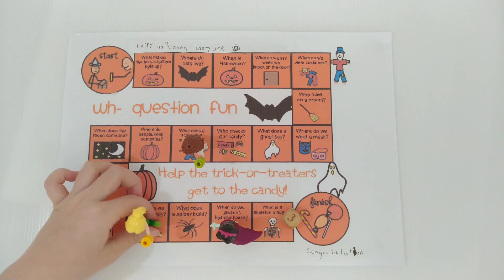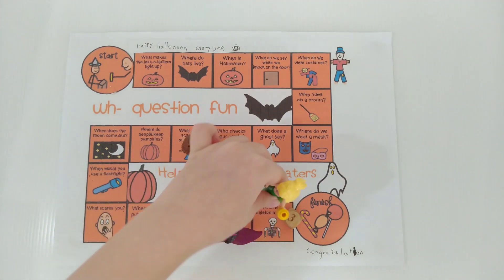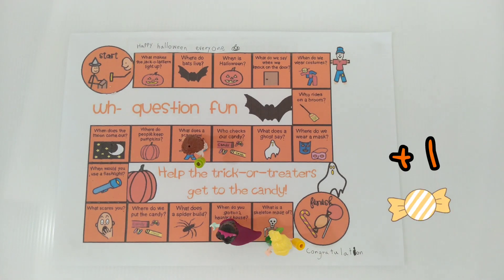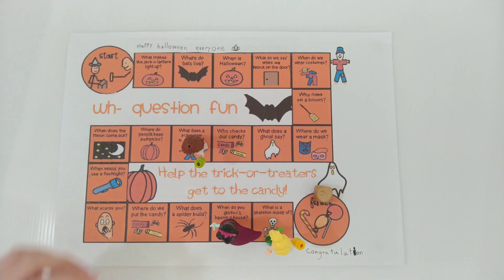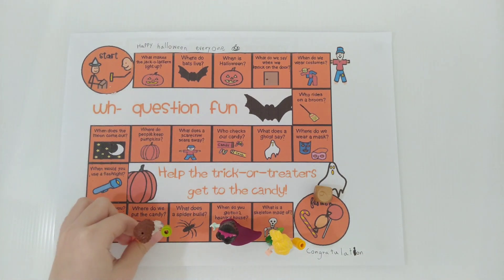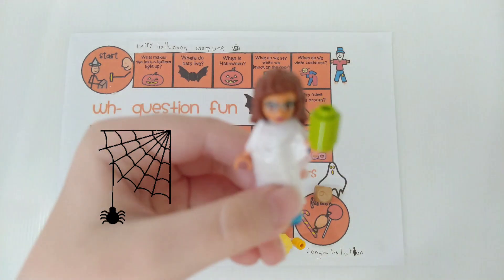Stephanie rolls 3. Stephanie, what are skeletons made of? Bone. Correct. Continue. Olivia rolls 6. Olivia, what does a spider build? A web. Correct.